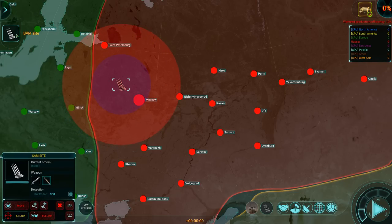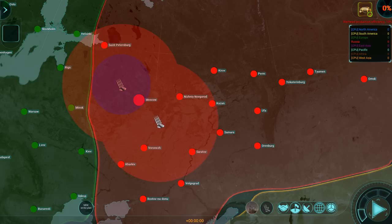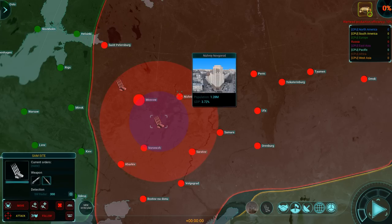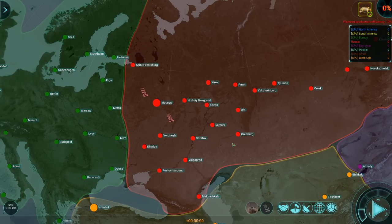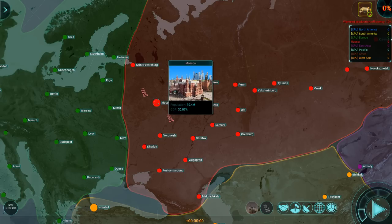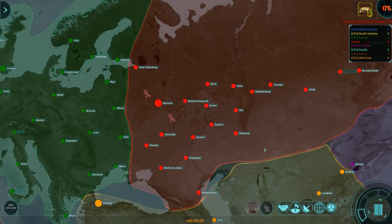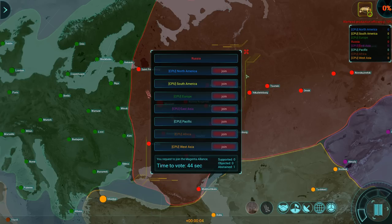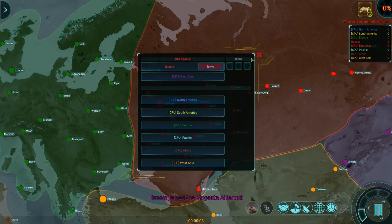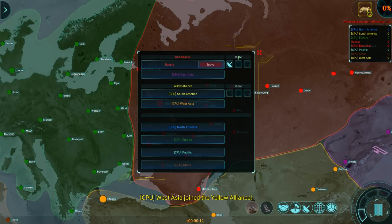Now let's set up some defenses around Moscow, as it's currently our largest city. The other cities around might happen to be more or less protected by some of these SAM sites, but it's not really a prime priority. I want to keep Moscow alive. Alright, here we go. Let's set up an alliance — East Asia would be nice. Excellent.